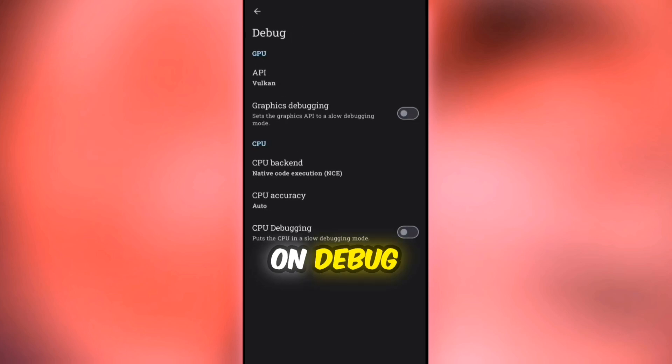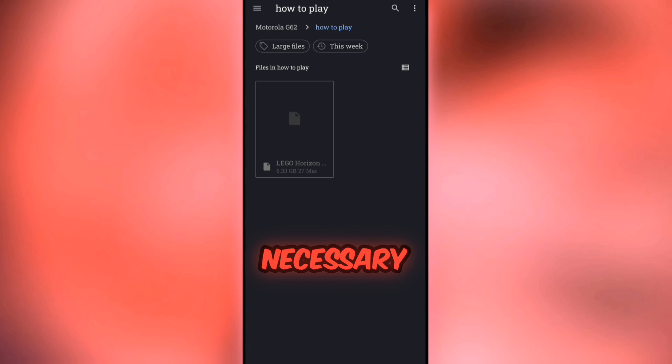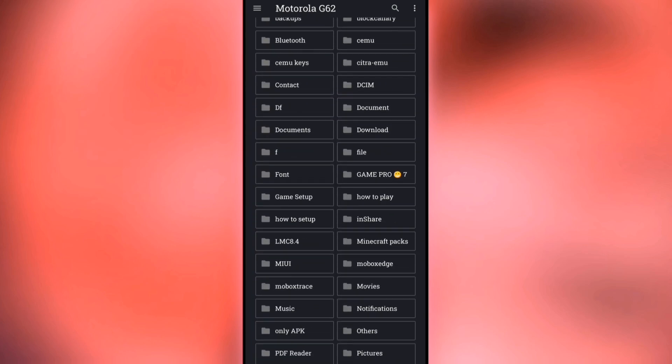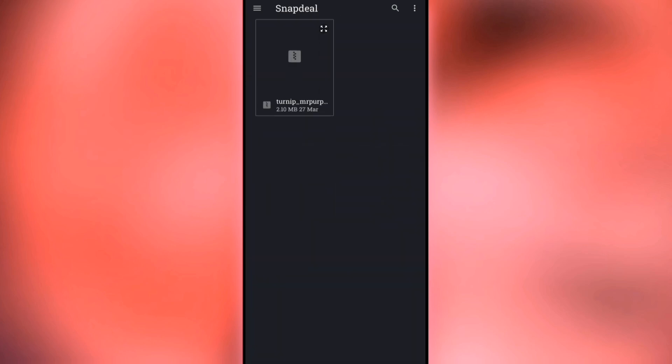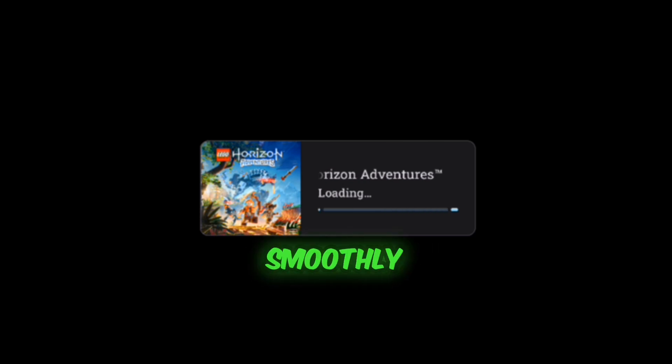Go back and click on Debug. Select CPU Bugging. Return to the previous menu and open the GPU System Driver Manager. Install the necessary drivers. Go back once more and click to start the game. This will complete the setup process and get the game running smoothly.